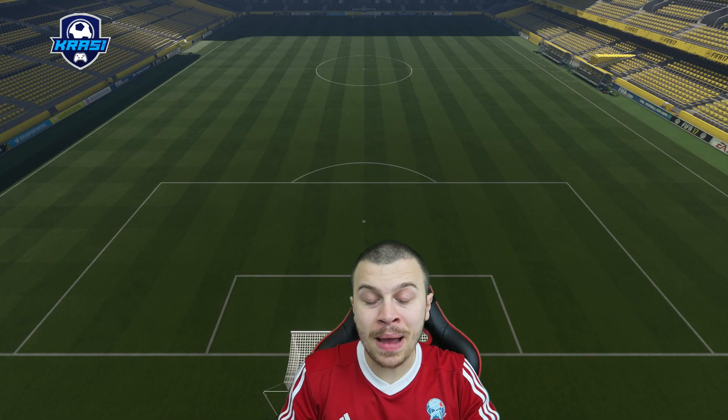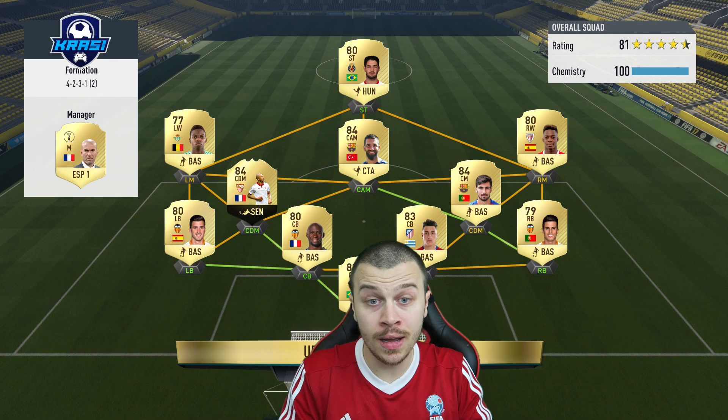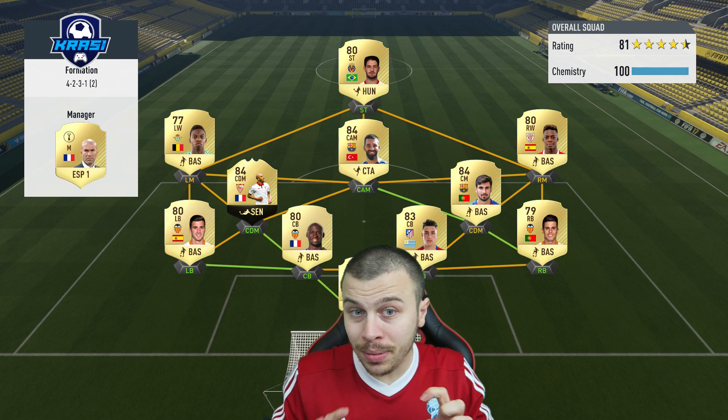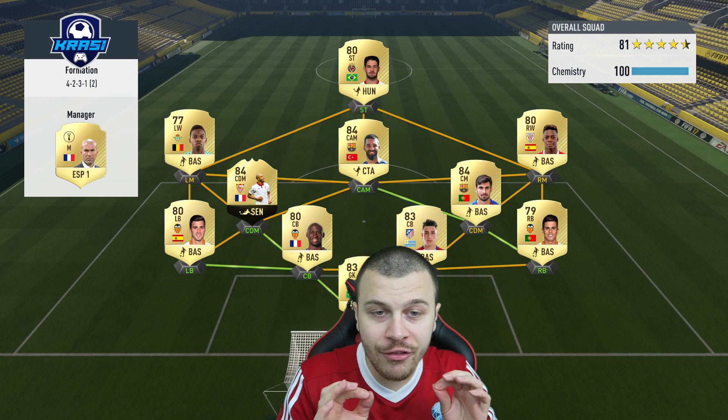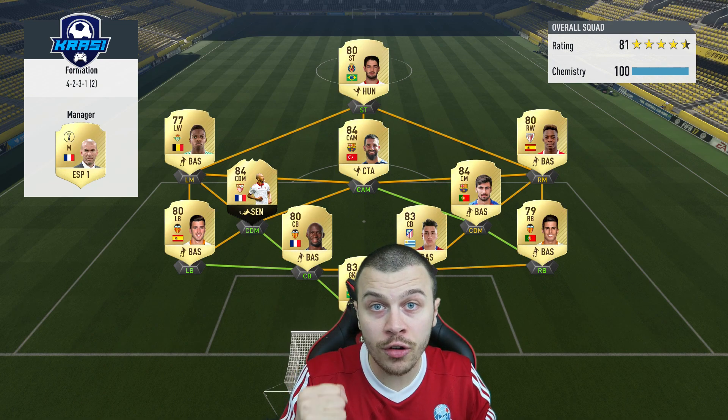Let's see the last upcoming opponent for today's episode. We're gonna face off against Pato as a striker. Once again, a full league squad with decent players all over the pitch. He's going to use a very defensive formation — the 4-2-3-1 second variation. Let's go for the third win.